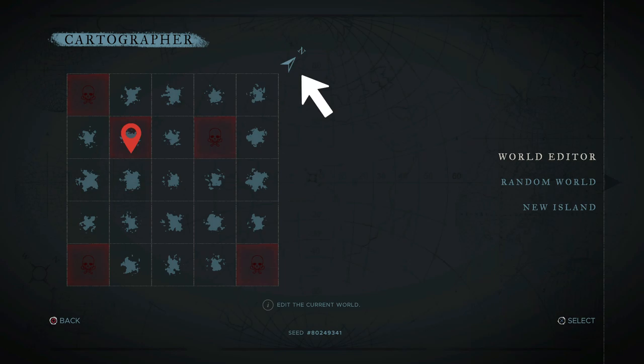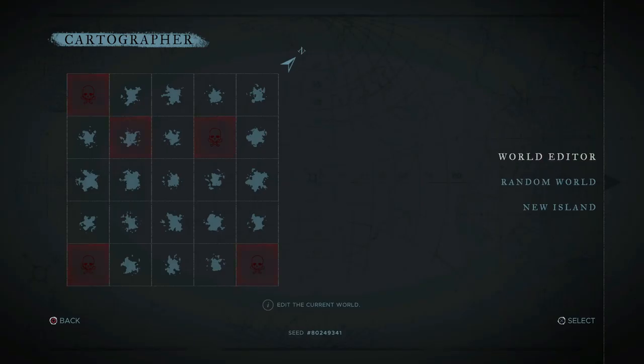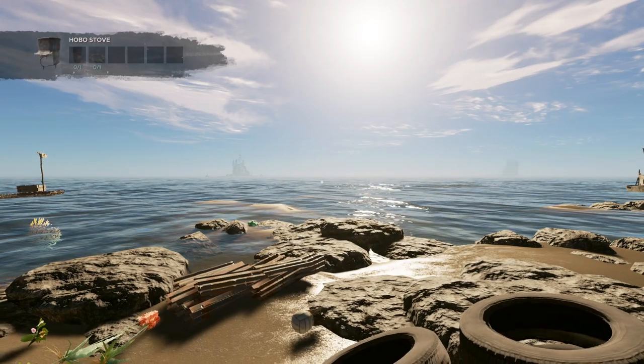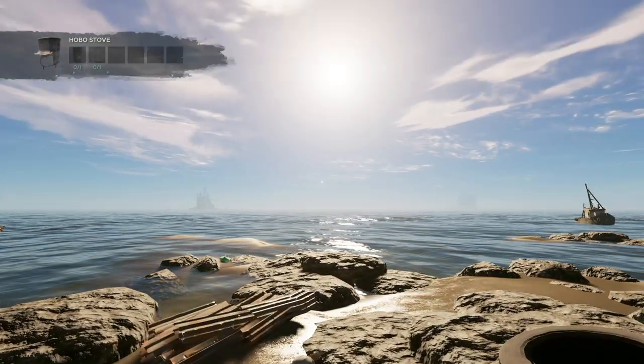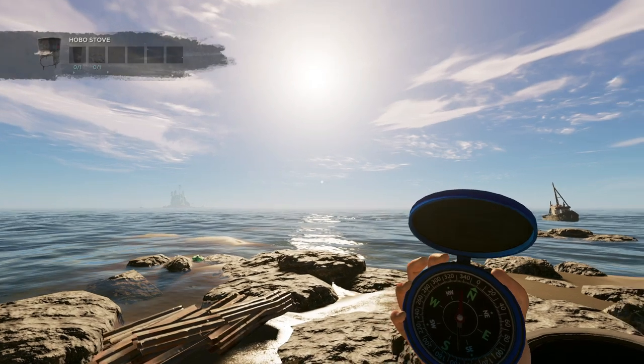Let's check that out in game. The one without a skull is my location, so let's go into the game. Now that we're here, let's access our compass, which is our navigation system.